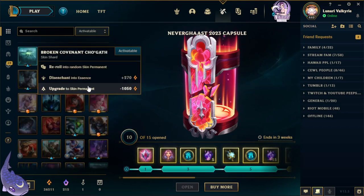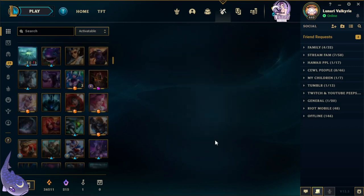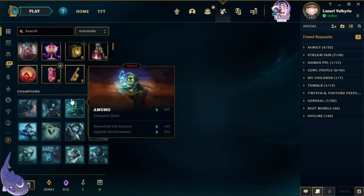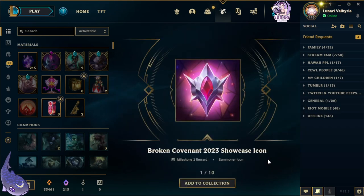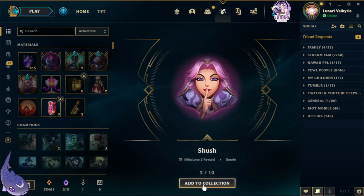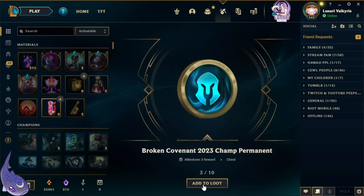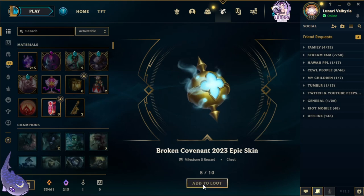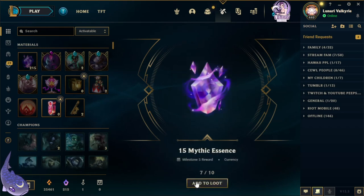This one we can upgrade and finally use some of my orange essence. That is a terrifying skin but it is amazing. Let's claim all we got — the Broken Covenant 2023 showcase icon, Broken Covenant 2023 champ permanent, five mythic essence, Broken Covenant 2023 epic skin, Broken Covenant 2023 champ permanent, 15 mythic essence.